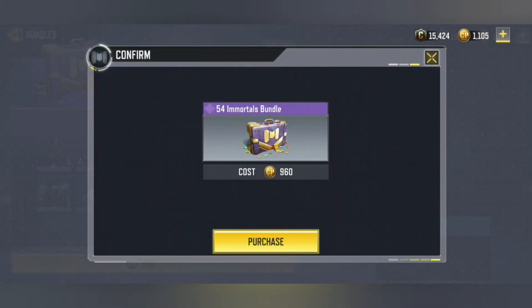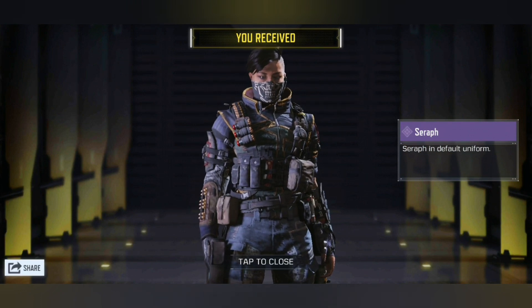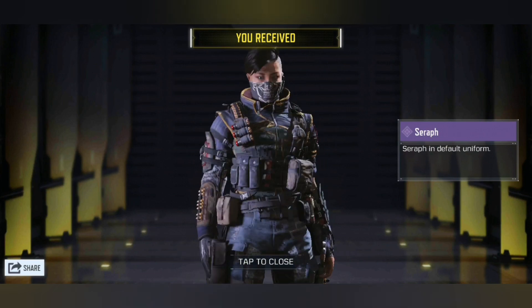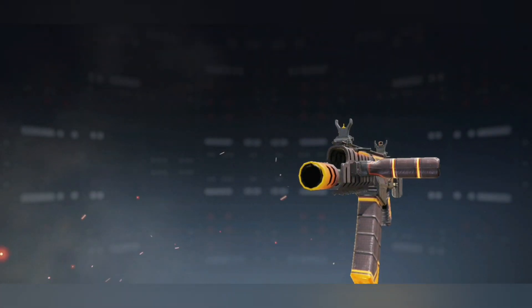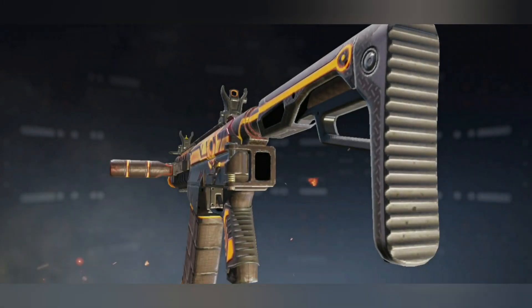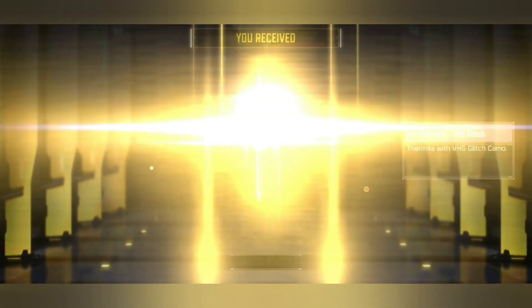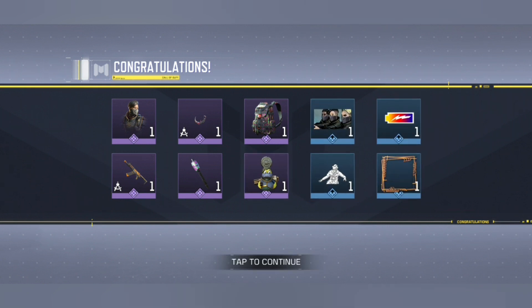Let's go and buy the brand new 54 Immortals Bundle and see what we get. We got the brand new Seraph character skin — she looks absolutely amazing. We also get the brand new Echo Spyware shotgun, which is a pretty nice looking shotgun. Then the Karambit VHS Glitch, along with the Thermite skin, the backpack, the calling card, and the charm.